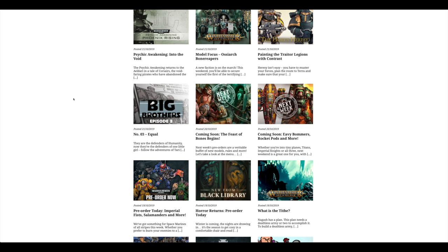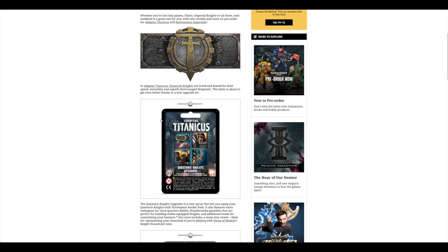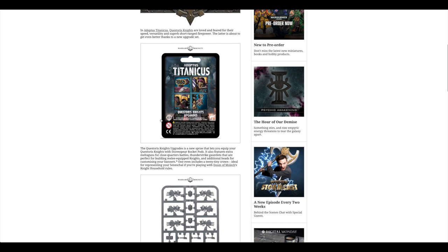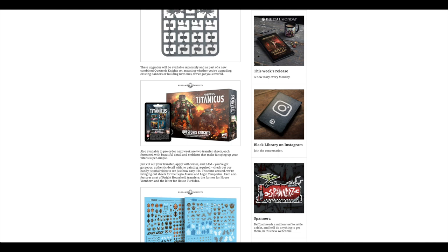So let's go straight over to the community website. Seven days ago on the 19th of October, we had a look at the brand new reinforcements for Primaris Space Marines in the form of the Incursors, the Imperial Fists and Salamanders, as well as the Impulsor transport tank. The next day on the 20th, as always on Sunday, they give you a preview of what's going to be up for pre-order the next week. Up for pre-order today is the Questoris Knights upgrades — a new sprue with fists and missile launchers — and also a combined set of Questoris Knights.